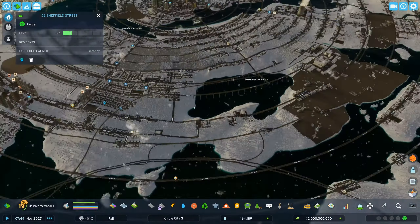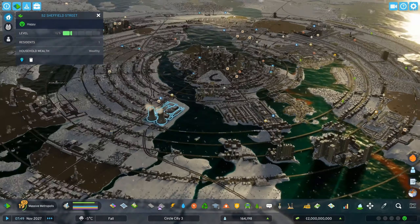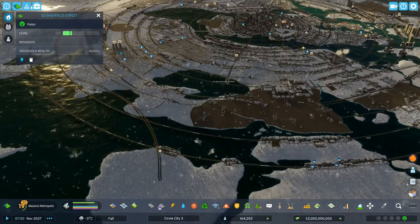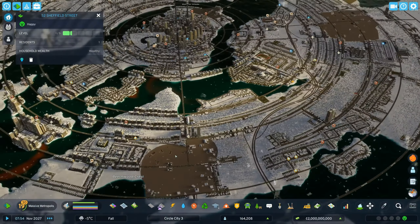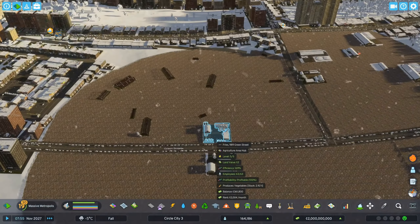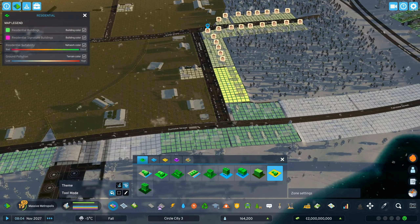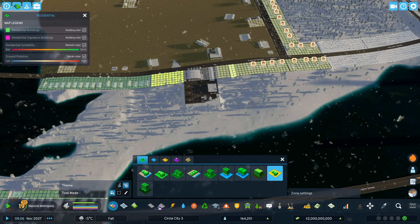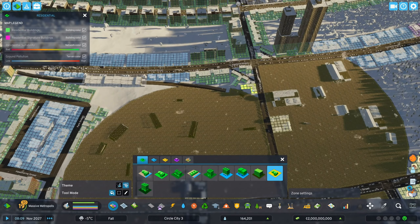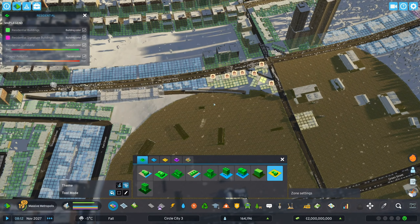There are farming houses now — we could replace some of these with the farmhouses. There's also farming industry to look at. But we don't want to put the farming industry near housing — that will make the houses very sad. Let's get rid of these tall buildings out here in the farmland. The industrial farming zone still makes pollution, but it focuses specifically on the farming industry.